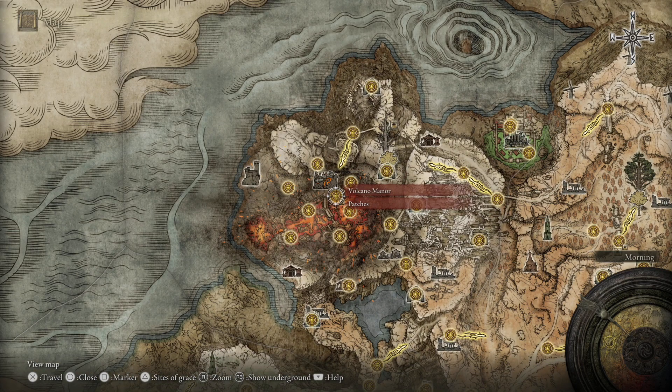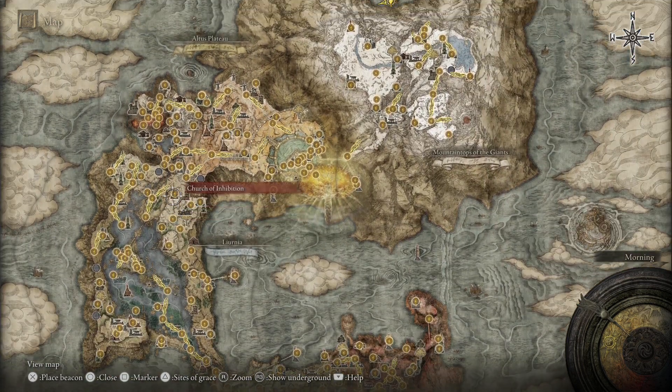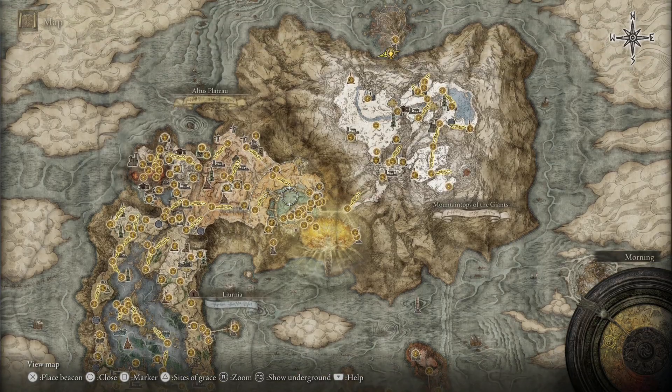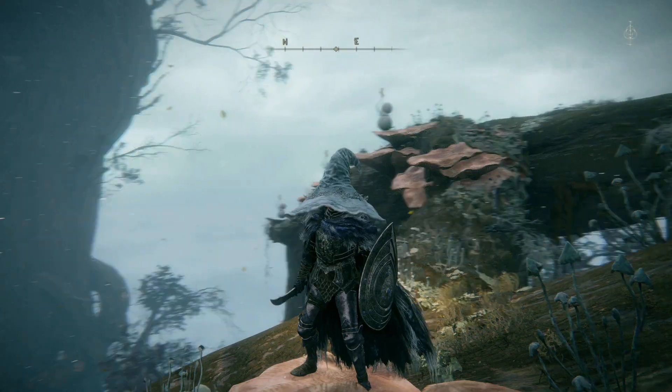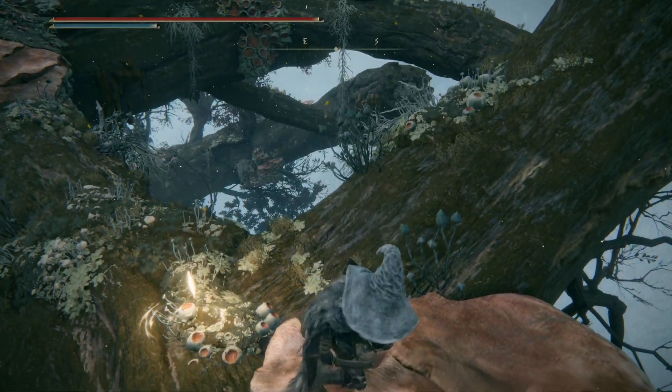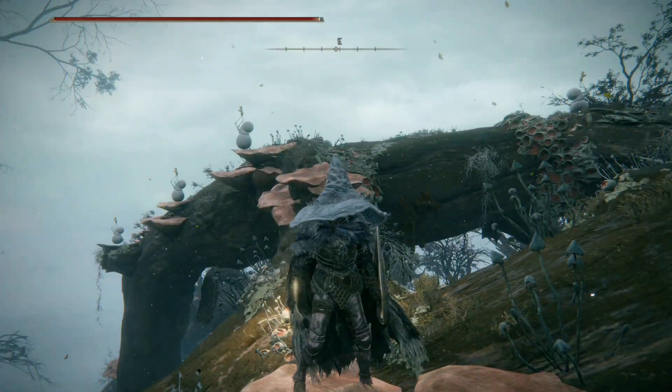If he hasn't moved there for some strange reason, the NPC — I think his name is Bernal — should have either moved to or left the Volcano Manor by now, and his chair will sell that Ash of War. He may still be at the War Master's Shack. He'll be in one of those two places. Grab that skill — you're going to want it. This skill basically makes us go invisible and go silent.